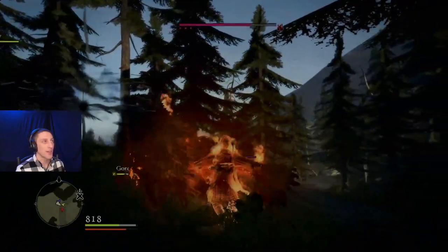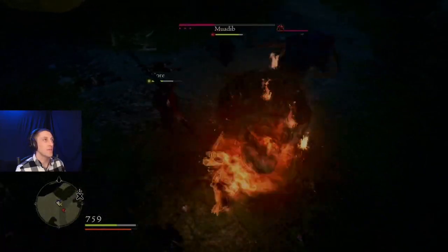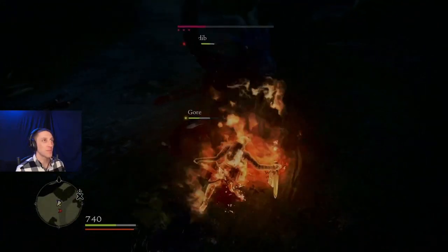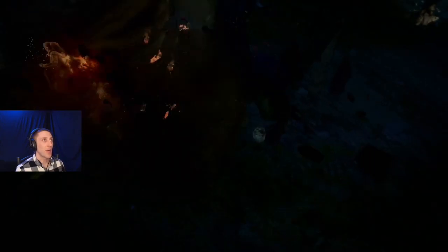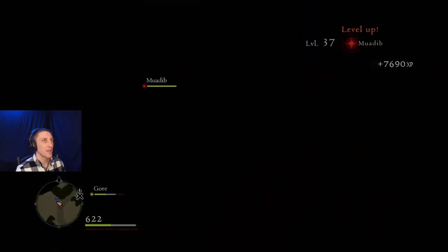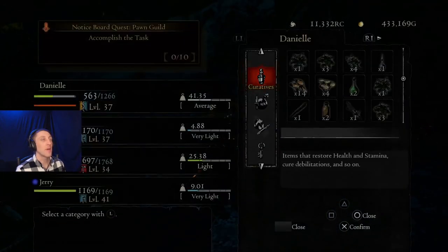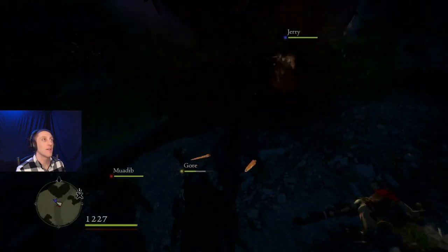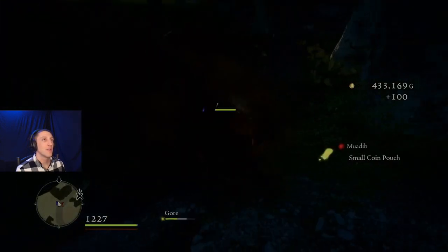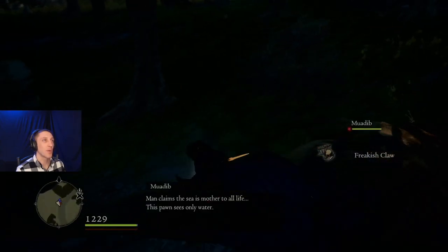We're gonna roll and it's on fire. That tornado spell combined with my fire - he's dead now. Look at how fast that killed him. Magic is unbelievably overpowered in this game. That killed him just like that. Which is cool because we needed to kill three chimeras anyways - it's one of our quests. Freakish claw, freakish mane.